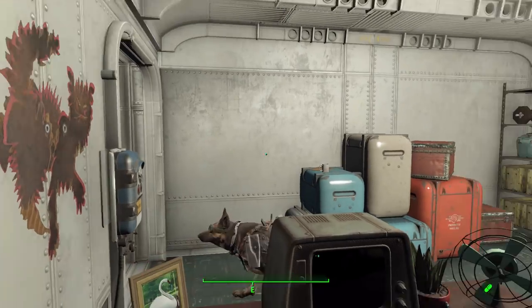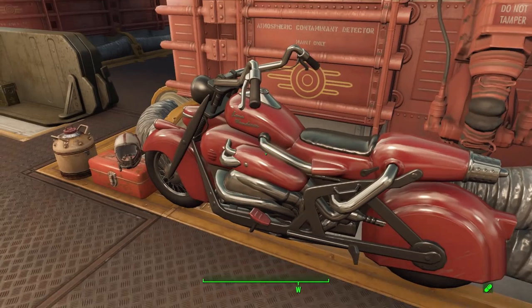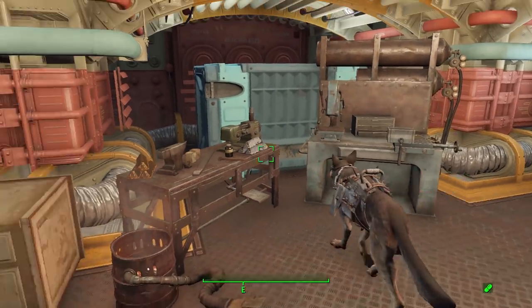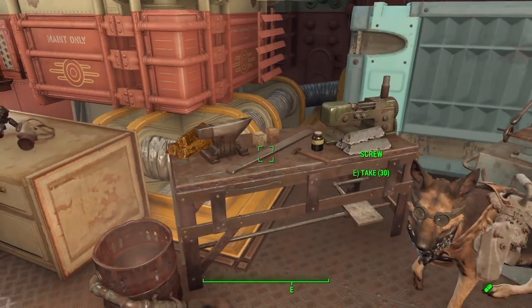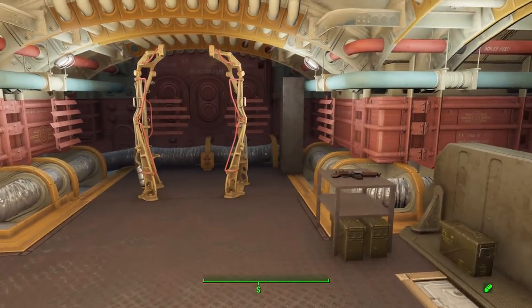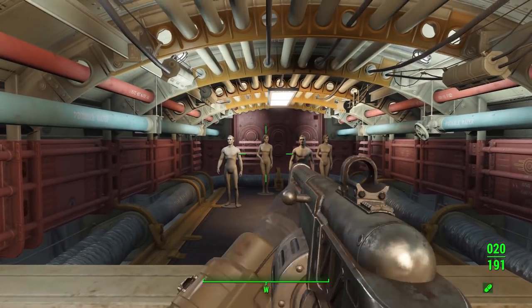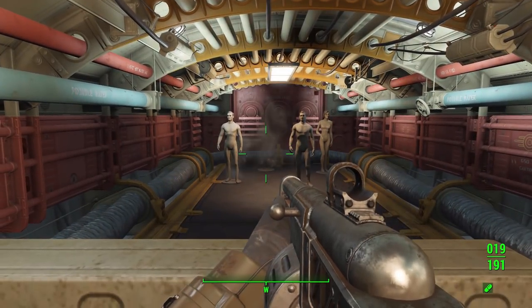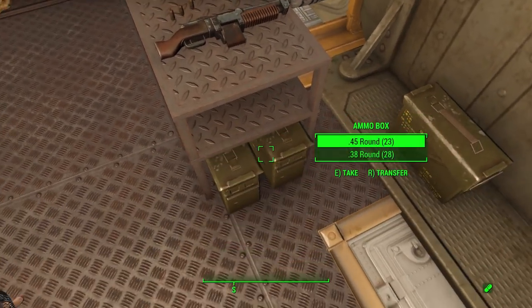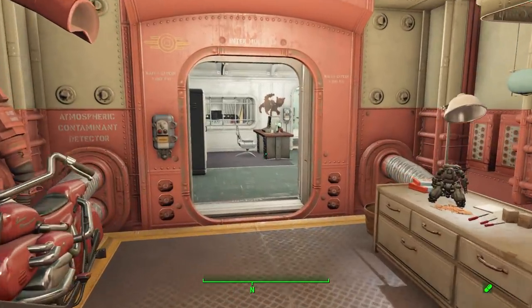Besides that lovely room, we have the back room which is the work room. There's a lovely motorcycle — I wish I could drive it — a load of workbenches, a lot of various materials like screws, springs, and steel for you to pick up, and of course a power armor station. And your own personal firing range, which is just awesome — I love the idea of this. There are some guns and ammo here for your shooting practice as well.